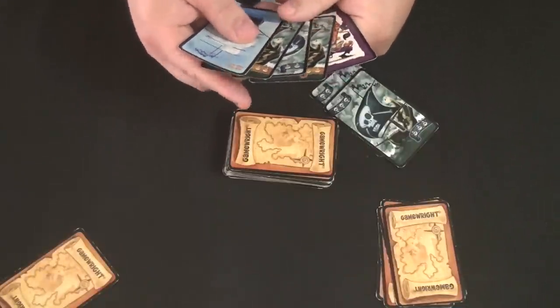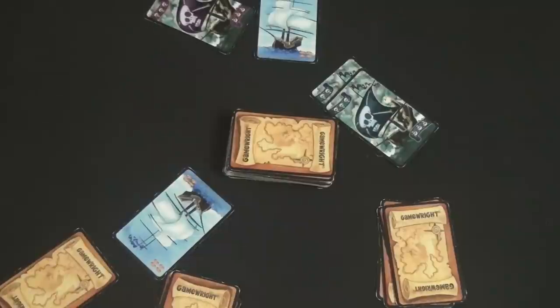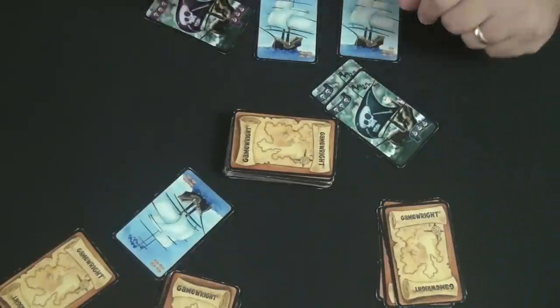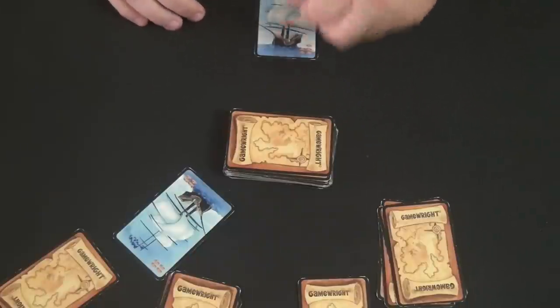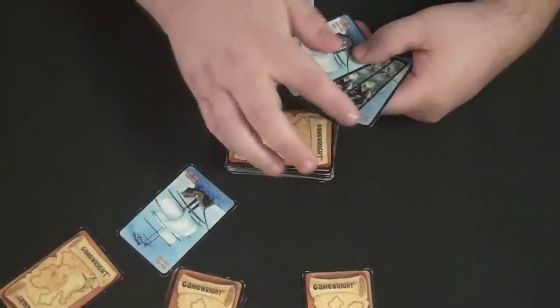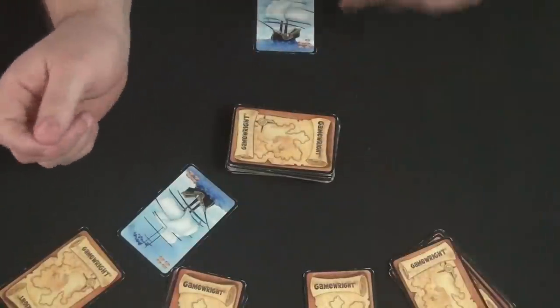Another player looks at their hand and thinks — they're fighting over that four, maybe I can slip this other ship by. It comes back and the first player has five while I have three. My one wouldn't help because that would only bring me to four against his five, so I won't waste it. Instead, I'll go ahead and play another merchant ship down — maybe I can squeak that one by. The player with the most wins that ship, which gets flipped over, and the other attack cards are discarded. He decides to draw for his turn instead of playing.